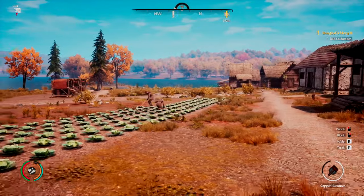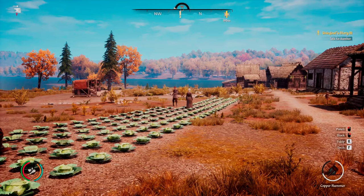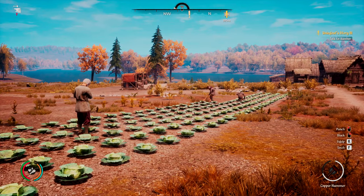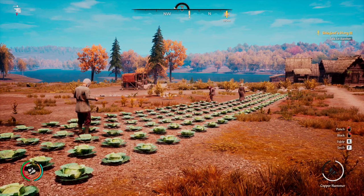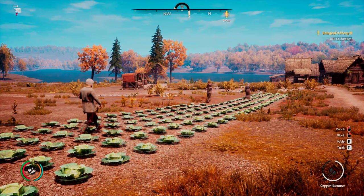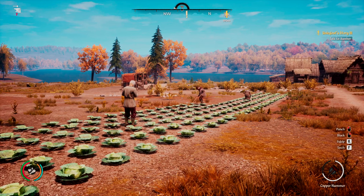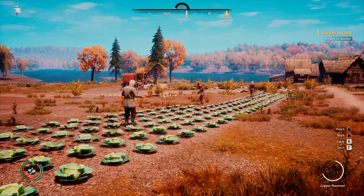Having a high skill in a particular profession is rather important. And there are a few things you can do right off the bat that will make it really easy to tell if a villager has a high skill versus another villager. You can talk to them, obviously, but there's a faster way to do that, and that is with Inspector Mode.